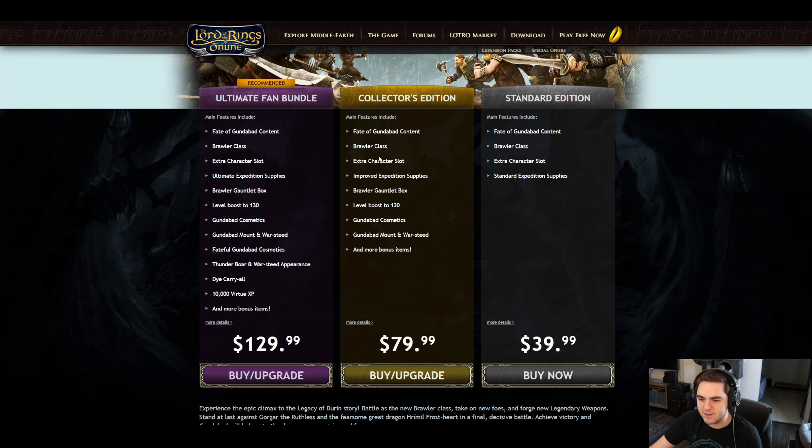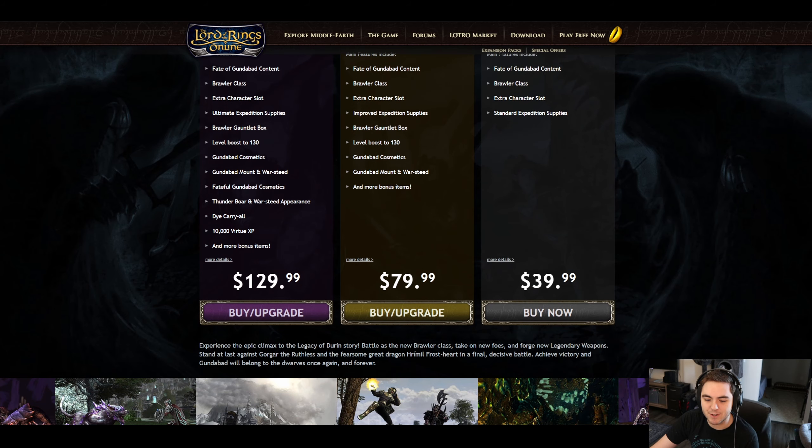The Collector's Edition contains all that same stuff plus the Brawler Gauntlet Box, a level boost to 130 — which is the new valor boost — some Gundabad cosmetics, a mount, and more bonus items. The Collector's Edition is $80. The Ultimate Fan Bundle, the recommended one, has even more: Fateful Gundabad cosmetics including a Thunderbore and Warg appearance, a new dye carry-all, a flat 10,000 Virtue XP boost, and more bonus items.